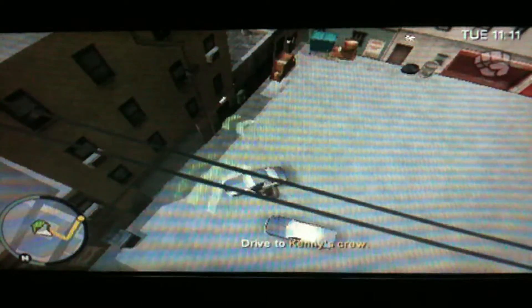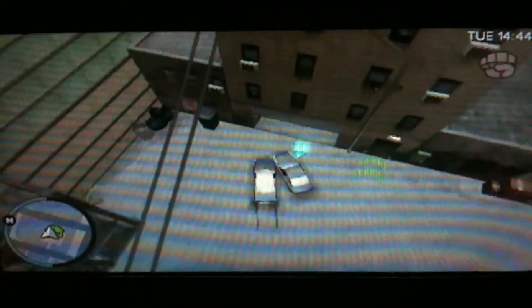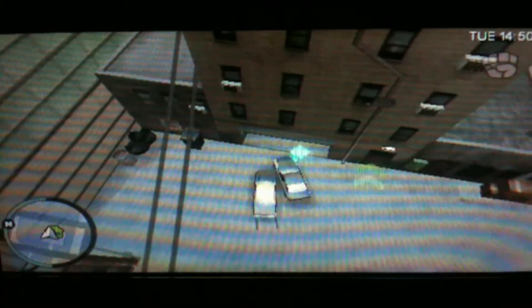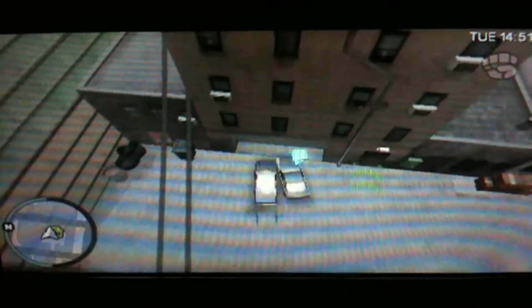You might be wondering why I'm using this 45-degree angle — well, you'll soon see. There we go. Can you see the garage is now open? The trick here is to not leave the green region, because if the garage door closes, you won't be able to get it open again very easily.